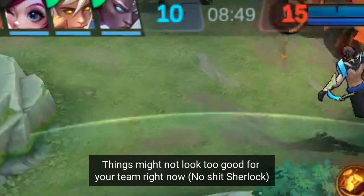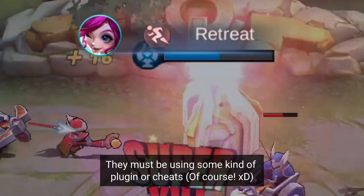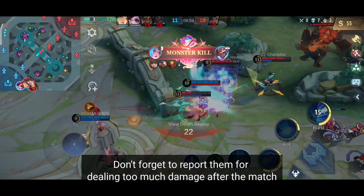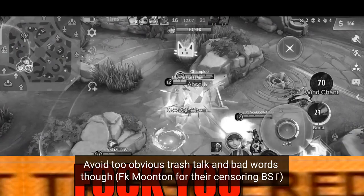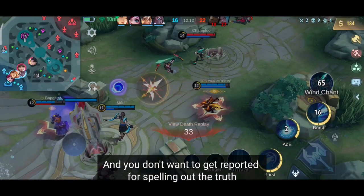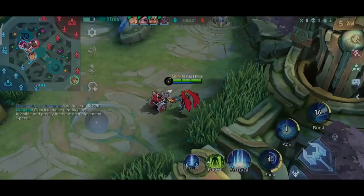Stage number 3: Mid-game. Things might not look too good for your team right now. For some reason the enemy's marksman deals an insane amount of damage — they must be using some kind of plug-in or cheat. Don't forget to report them for dealing too much damage after the match. You can start blaming the teammates at this point. Avoid too obvious trash talk and bad words though, because you can get reported for this, and you don't want to get reported for spelling out the truth. It's obviously their fault we're losing — they didn't protect Queen Layla.